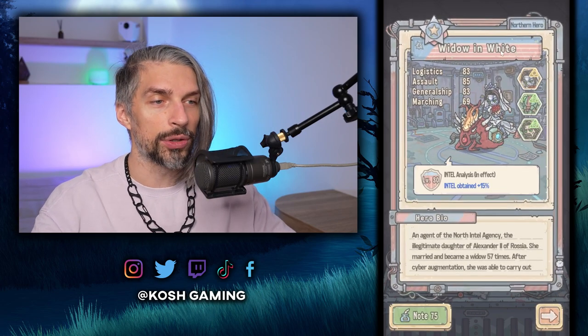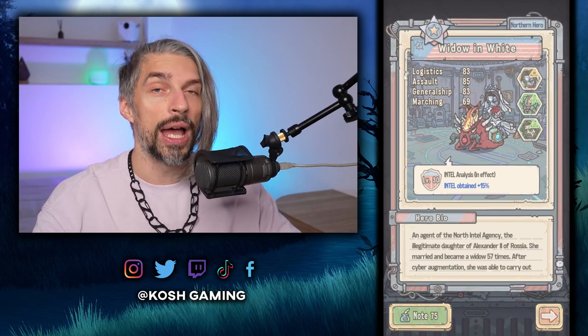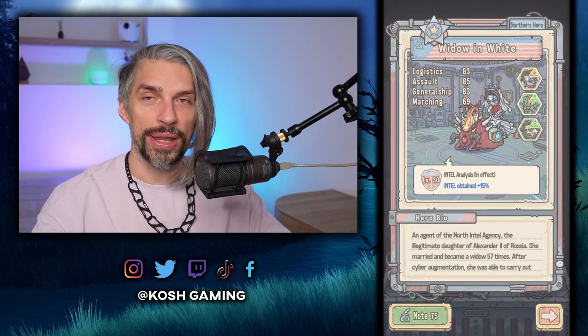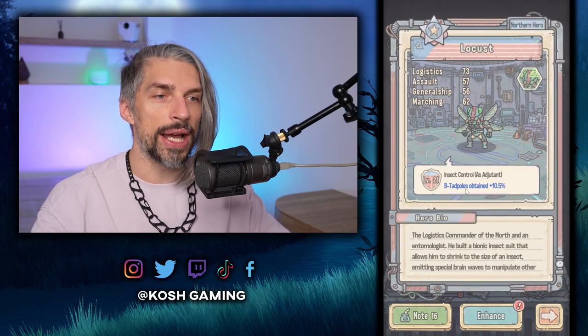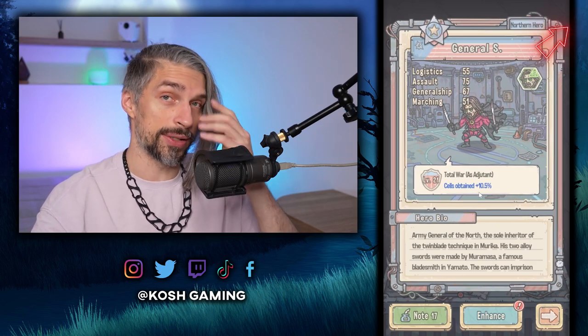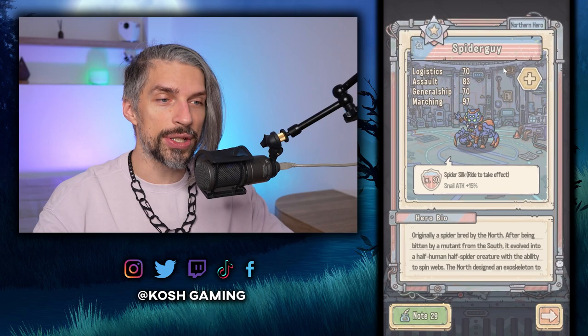You want to have two setups: one for farming and one for fighting. For farming, get Widow in White because she gives you Intel. As you level her up she gets additional stats and an Intel bonus that activates while she's riding with you. You can add other heroes later. Her stats convert into snail stats making your snail stronger, but mainly we care about the Intel bonus. Additional heroes like Locust give Beat Tadpole gain and the General gives Cells Obtained — really good for farming.